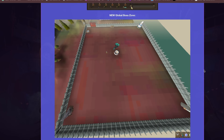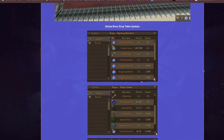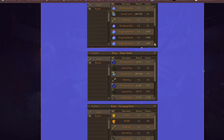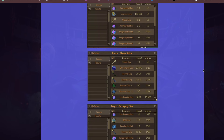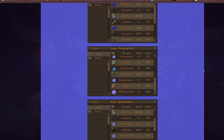They have also added a new Global Boss Zone where everyone gathers to fight the bosses together. There is a new global boss drop table featuring best-in-slot boxes. One of the new global world bosses is the Slayer Golem, which rewards players with slayer keys, coins, clues, and more.